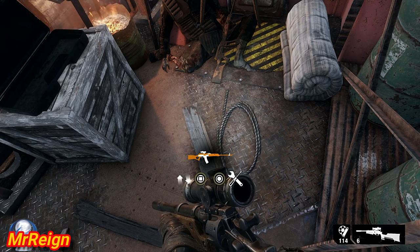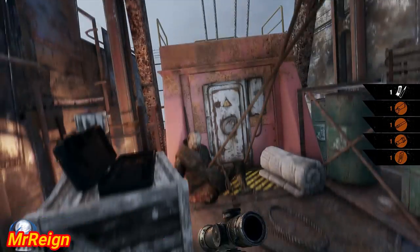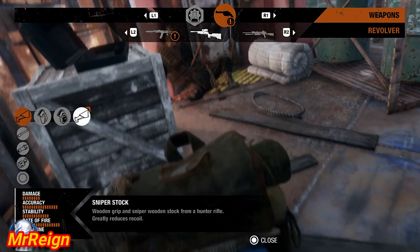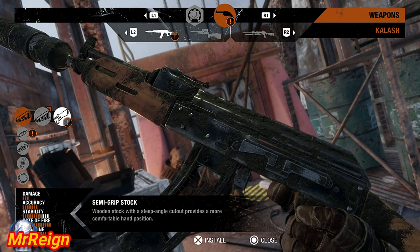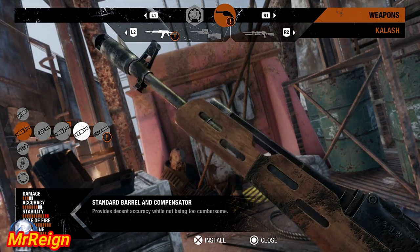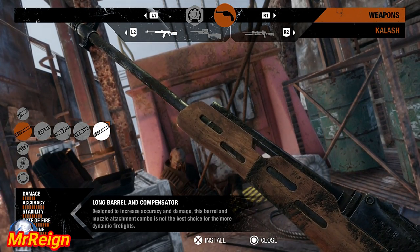Grab your stock and your compensator as well as your long barrel. As you can see there's a host of items I got there, but the only new ones I got were those two. You'll probably get some more here if you haven't got them already. The semi-grip stock improves stability, as well as your long barrel and compensator improving stability and rate of fire.